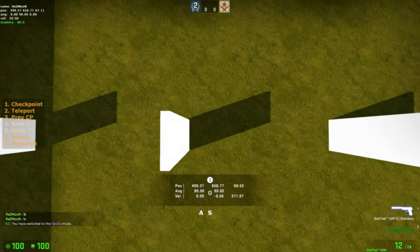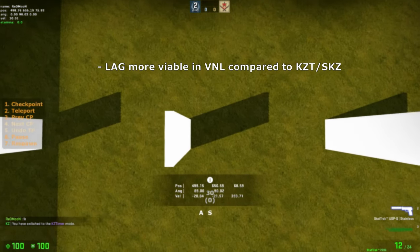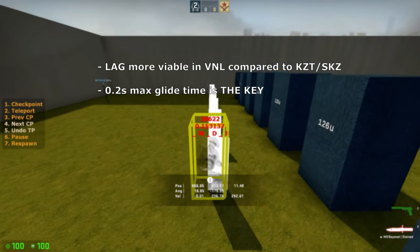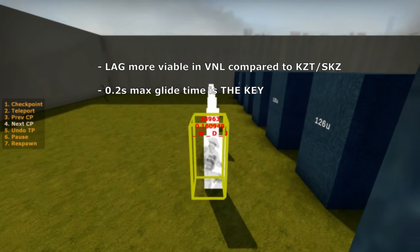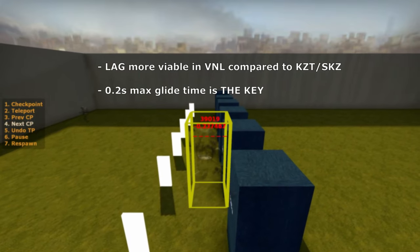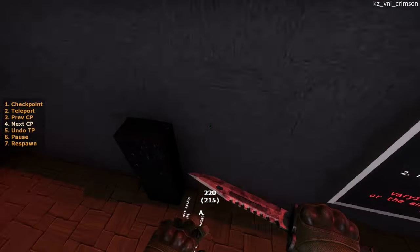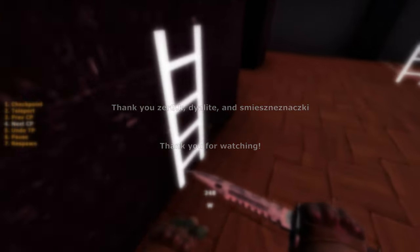In conclusion, ladder gliding has more uses in vanilla compared to KZT or SKZ due to the weaker ladder properties in vanilla. The ladder glide timer is the most important thing to watch, since it determines your max height. If you keep bouncing off ladders, you need to start ladder gliding later; otherwise, you can start earlier until you start bouncing off again. Hopefully this video provided you with a better understanding of what ladder gliding is and how to do it. Huge thanks to Xero, Dylite, and SMEs — and thank you for watching.